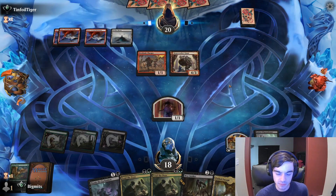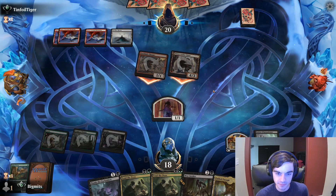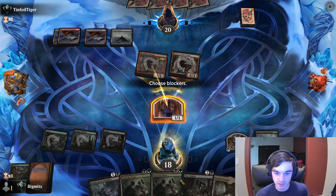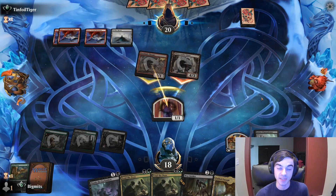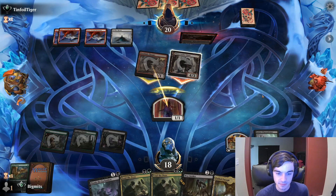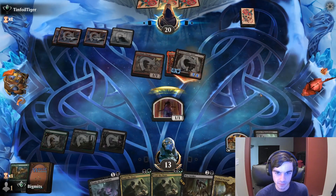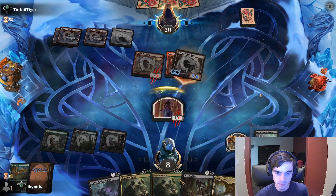We'll run out the Bastion first so we get a little more damage on that pony, and next turn we can run out Woe Strider and sack the token. If they didn't miss, they might have an Embercleave — but if they have that, I'm basically dead anyway. Yep, Embercleave.